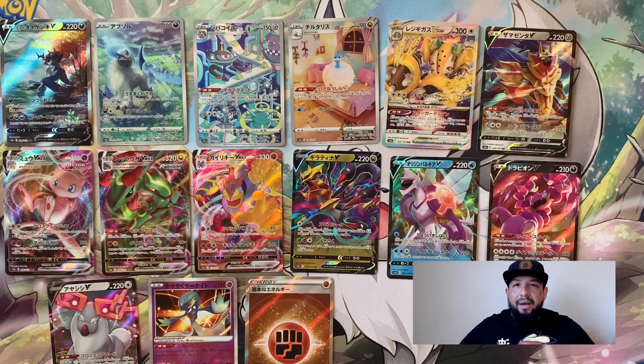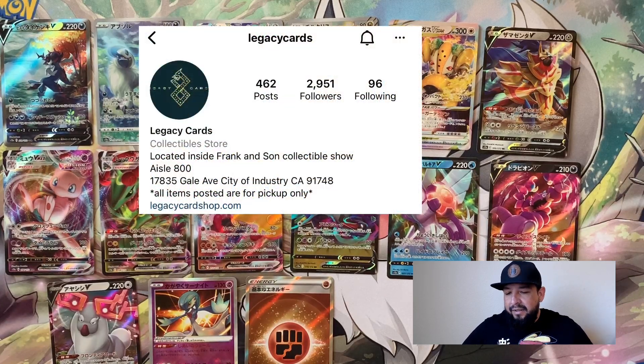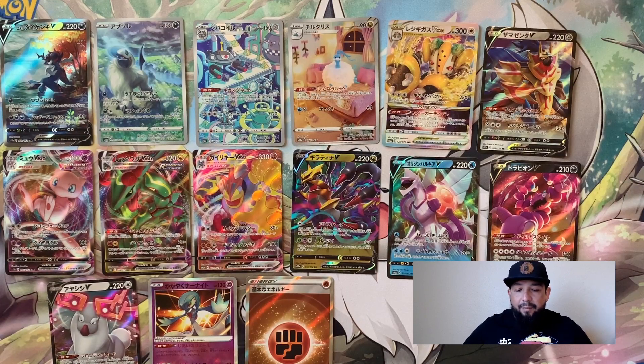Pretty good opening overall. We'll do a second video for the other box — hopefully I pull one of my chase cards in that one. I got these at Legacy Cards in Frankincense; I'll link them down below. They have a website to order from, and if you're in California in the LA area you can pick some up there. They always have a lot of Japanese product at pretty decent prices. Leave a like, leave a comment, subscribe — and I'll send repeats to one lucky winner. Appreciate the love and the support. It's your boy Taz, I'm out. Peace.